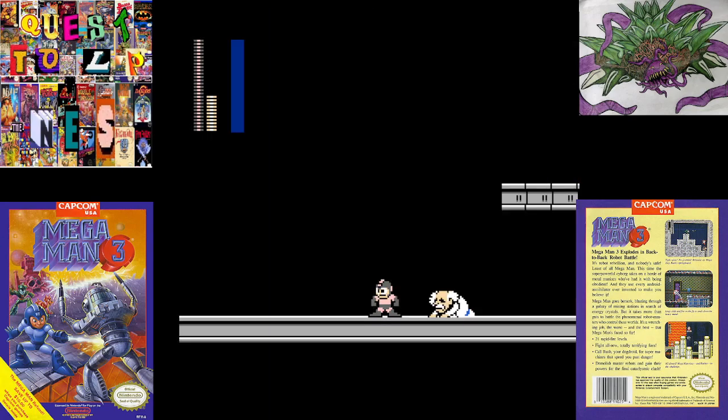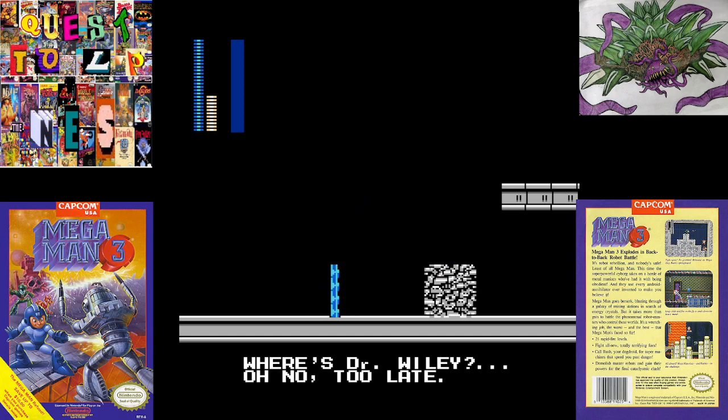Then a little Topspin — take out Dr. Wily. But is this really the end? He's sitting there begging. We're both dead. Nope! Here comes Proto Man — Break Man. Epilogue.